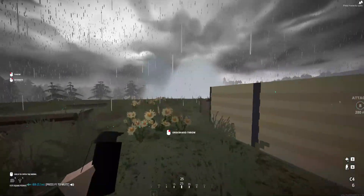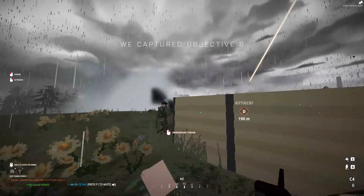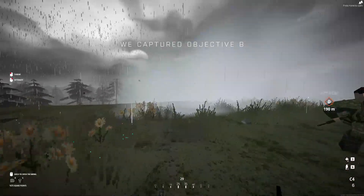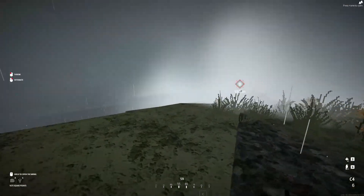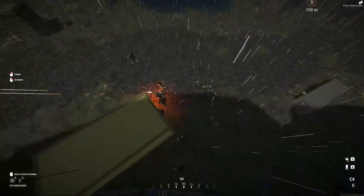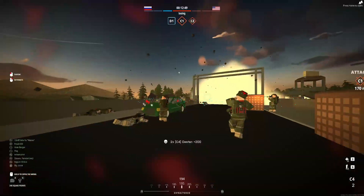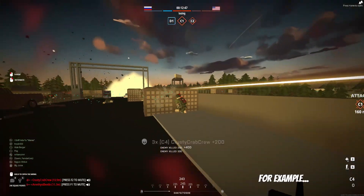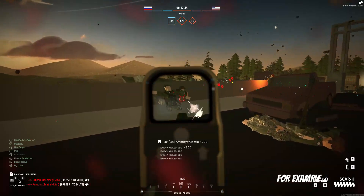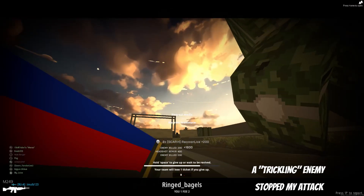I can understand how some people might be a little frustrated. They might say, well, T-mails, this doesn't really seem like a flank. I'd argue in a game as big as this one, your traditional big roundabout flanks are very hard to pull off and the payoff really isn't that big. You're probably going to find yourself in a spot where enemies are trickling, and when enemies are trickling, it's really hard to trickle in with them without being spotted by someone behind.